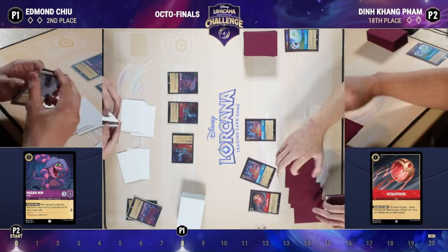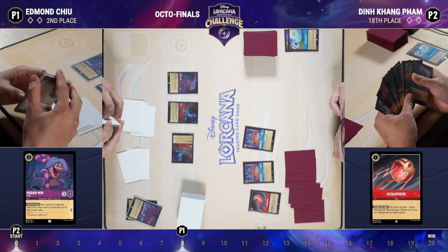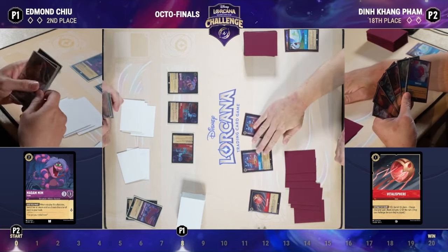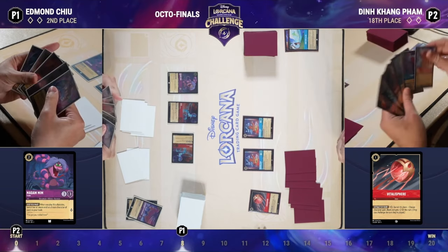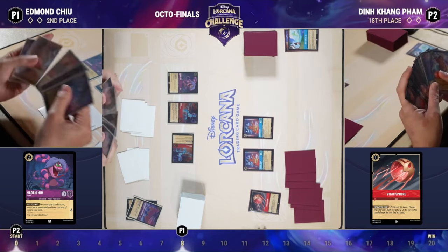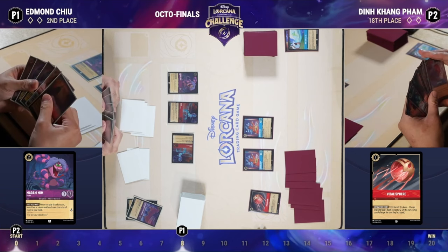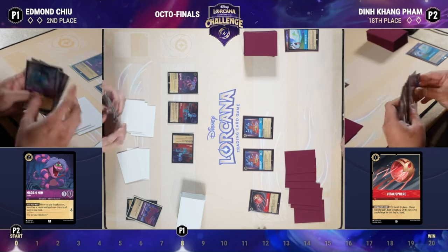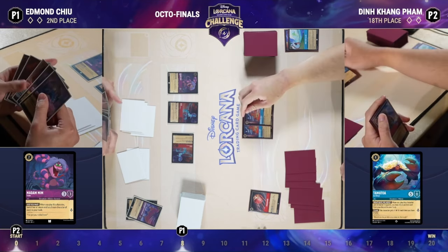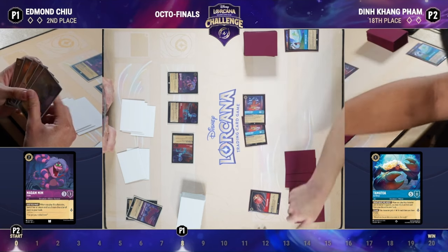Queen's Castle is the hardest card for Ruby/Sapphire to deal with. It also creates interesting lines — if you have a Tamatoa and a Vitalisphere in your discard, say banished with Hyrum to draw extra cards, you can play Tamatoa, banish the Vitalisphere, and have just enough strength on Tamatoa to rush the Queen's Castle. Ruby/Amethyst was the most played deck at this tournament.